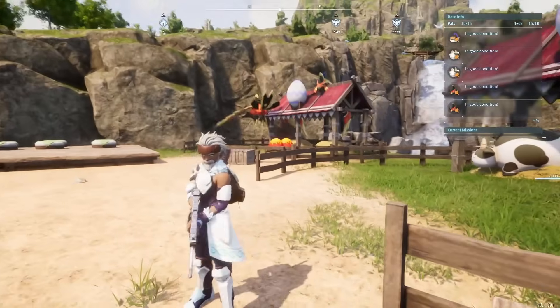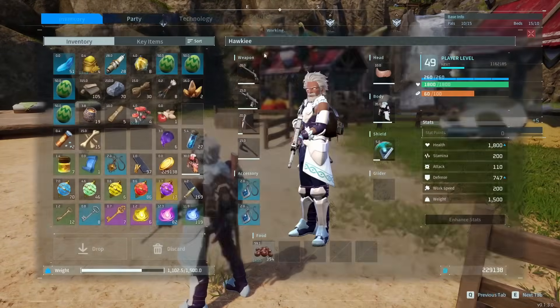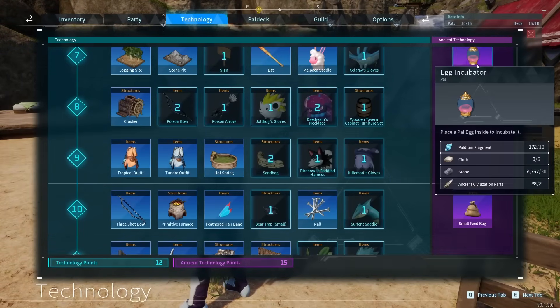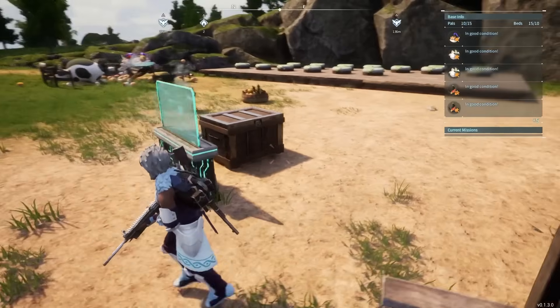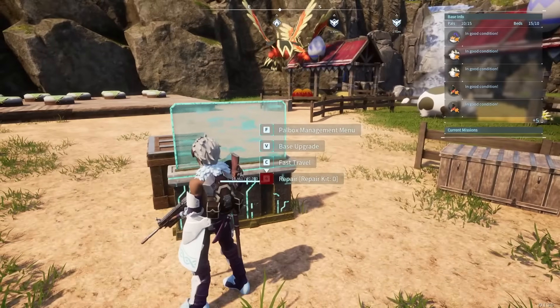Once they've actually laid an egg, you're going to need an egg incubator to hatch them. They are ancient tech. As you can see here, they're fairly cheap - you do need some ancient slip parts, cloth, pallium fragments, and stone. You're going to have to put the eggs in there to hatch them. Once that process is done, you'll have a new pal.